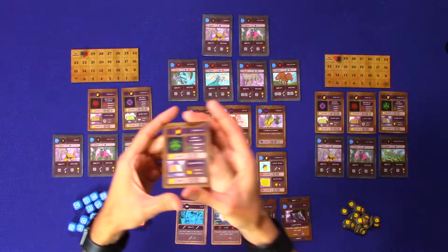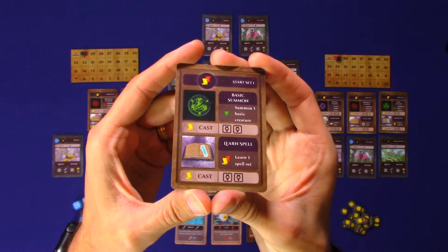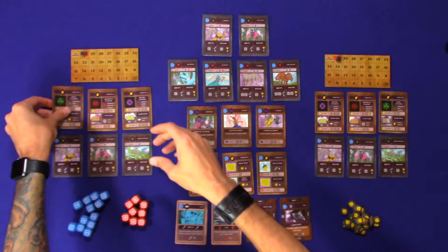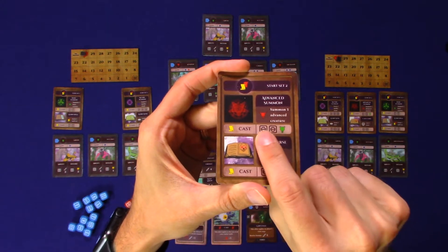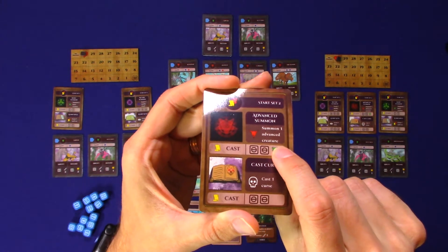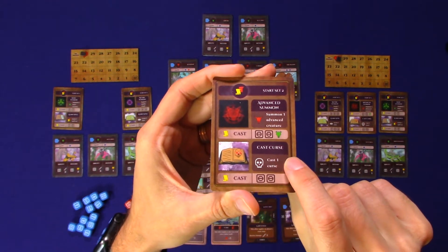There are three starter spells that each player will get — here's starter set one, with the basic summon and the learn spell at the bottom. There are three different ones, each doing something different. For example, you'll see a cast with two icons and a green that lets you summon one advanced creature, or these two icons let you cast one curse.